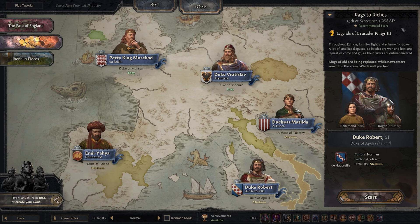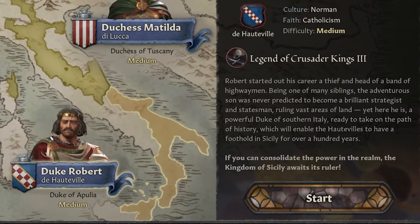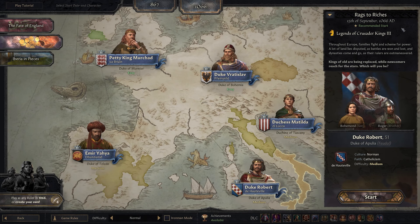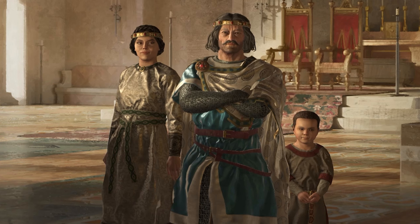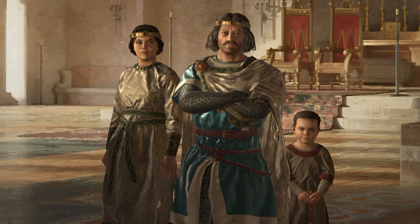Fancy words and diplomacy is great, and intrigue and cunning and schemes is pretty awesome, but nothing quite beats marching to war and conquering your foes with martial might. We'll get to see this all in action with Duke Robert as he's been reworked to be more focused towards the martial lifestyle. The aim is to take Duke Robert and become a king.